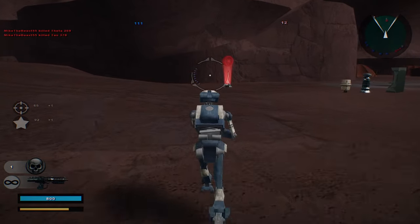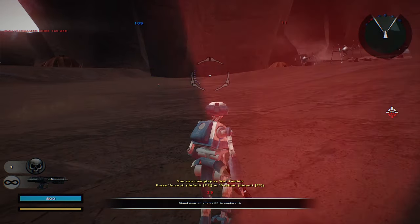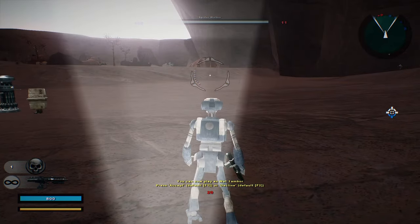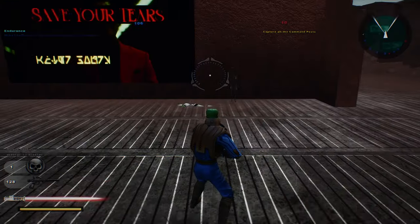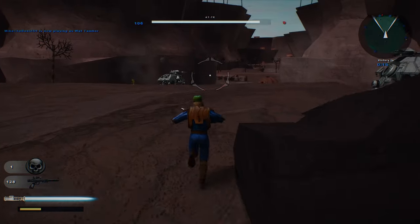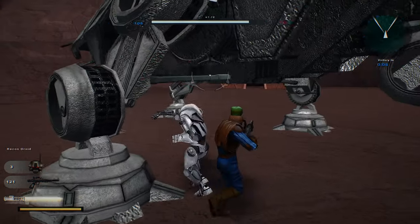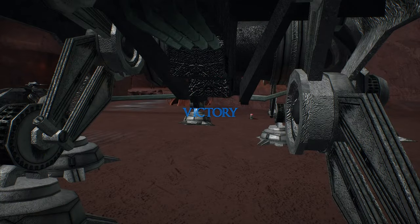Enemy reinforcements falling. Roger, Roger. We can just let our guys take care of those units over there. A command post is under Confederacy control. Alright, let's go to command post 8. This is not going to be easy — there's still nine of them left and I don't know where any of them are. They're probably all in here. Looks like that'll conclude this gameplay of the Clone Wars era for Project Ryloth. Thank you all for watching.